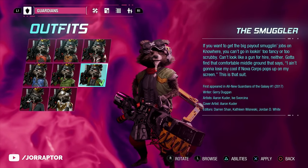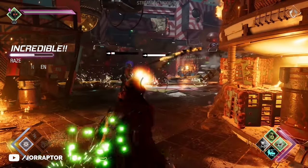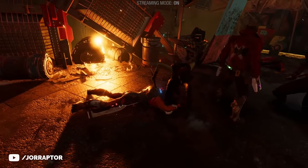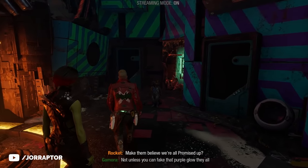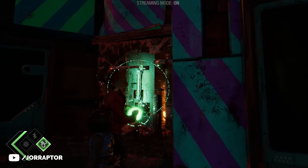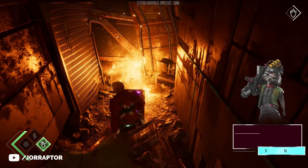The Smuggler outfit for Rocket is in chapter 12. Pretty early in the chapter, after taking out enemies in the first shopping area, you see Rocket and Gamora talk and stand right there. You can go left to continue the mission, but instead use the wind element to pull the door towards you, and there you find the chest for this Rocket outfit.